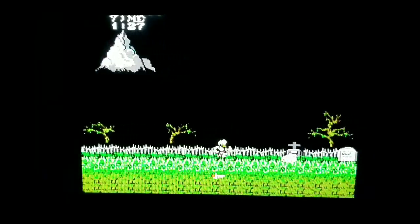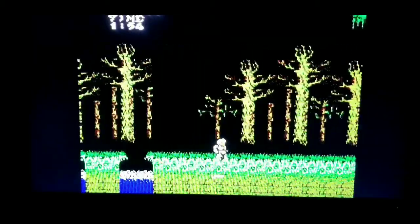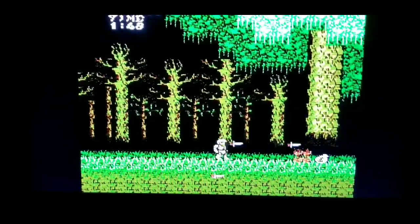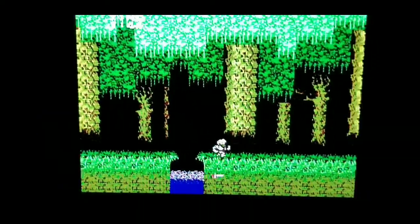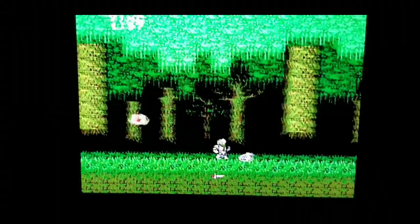After defeating the first boss, we head on towards some platforming — and this may be the easiest platforming in the game. You dodge some flying knights, kill a couple more green monsters, and finally we'll meet the woody pigs. AVGN said he thought they looked more like pigs in a blanket, but I always call them flying burritos.